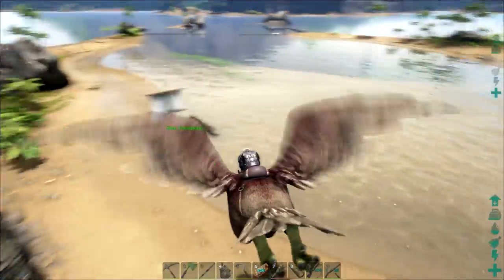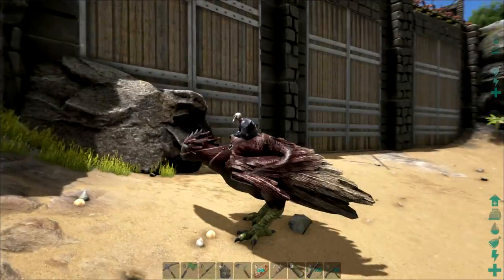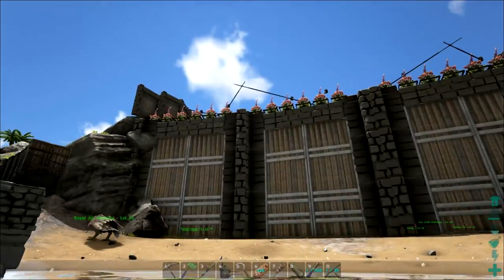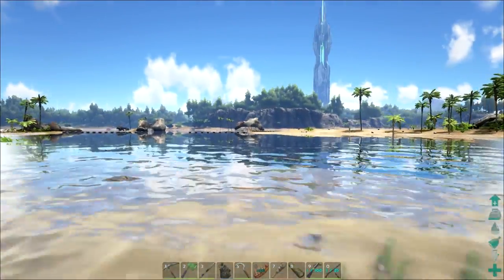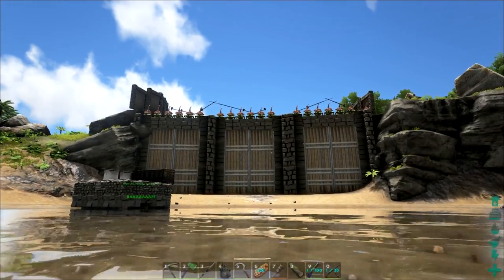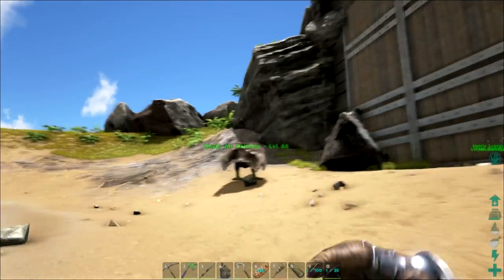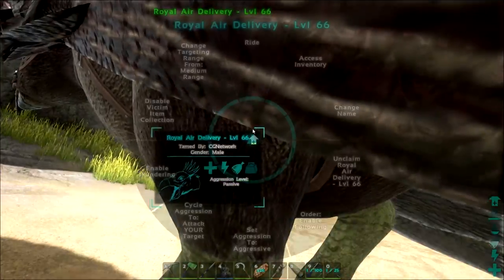These turrets are not that good because they can't actually shoot people that are down here, or about here, or even here. You need to be all the way back here for them to actually start shooting at you. If you're getting too close to them, you're on too steep of an angle and the shots don't fire because they class the behemoth gates as being in the way. So they're pretty useless against anything on the ground, but they'll make some really awesome anti-aircraft guns.